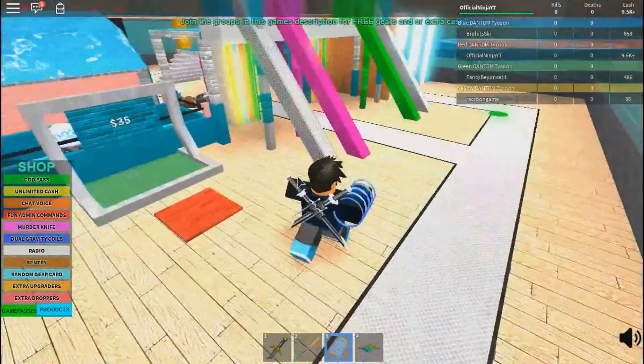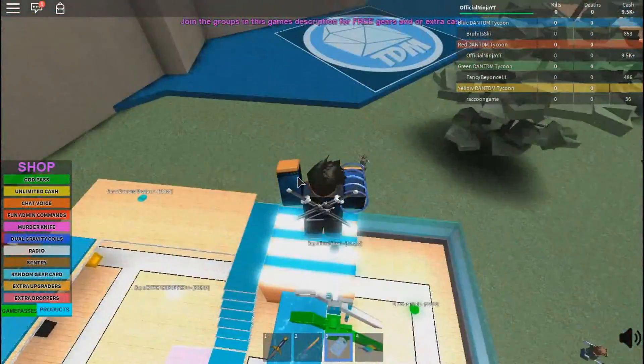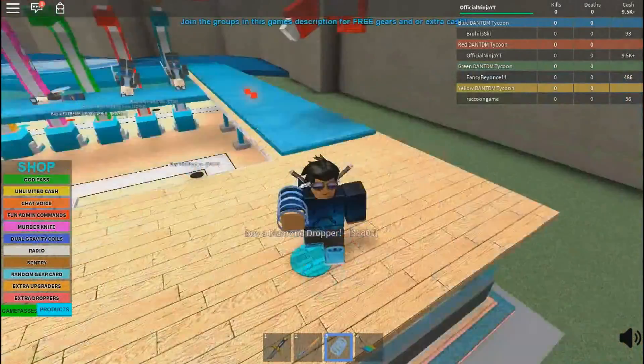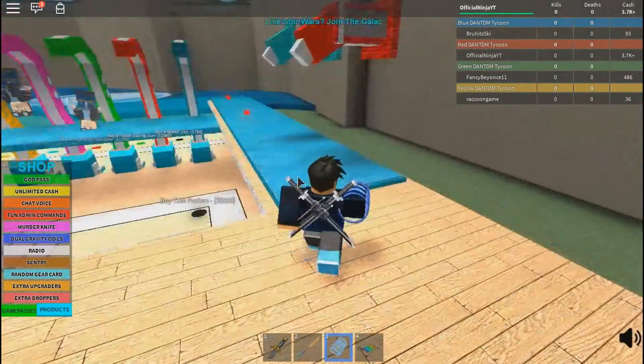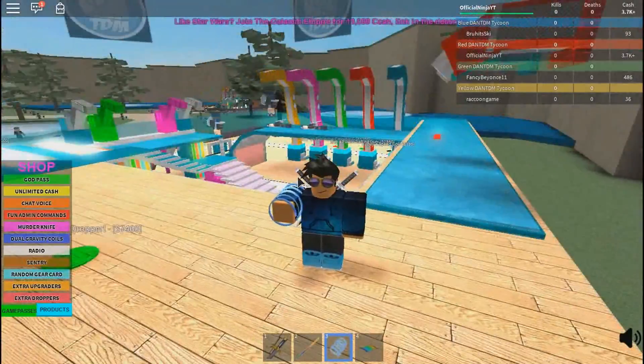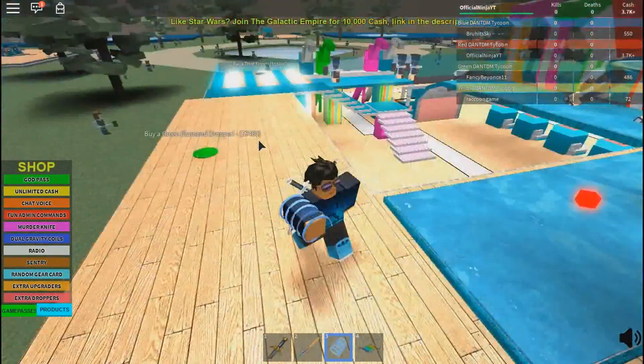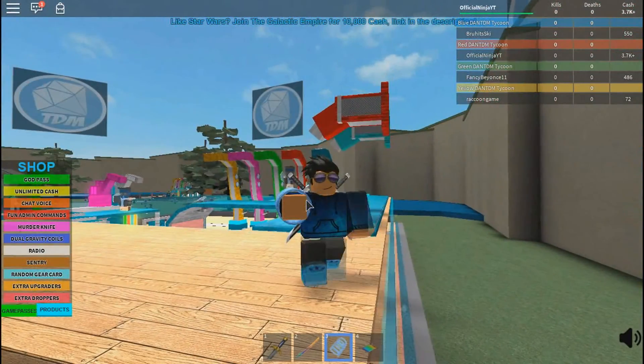So now we have 8,000, which is pretty much enough for that. I can just jump over here and get this new dropper — pretty nice. So now we have some extra, and these are squared instead of some DanTDMs. So now we need 7,000 for this, but I'll continue as we finish this conveyor.